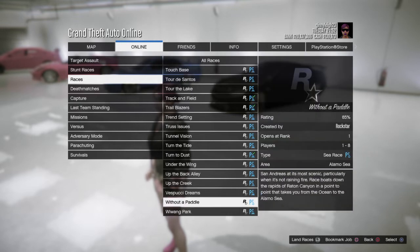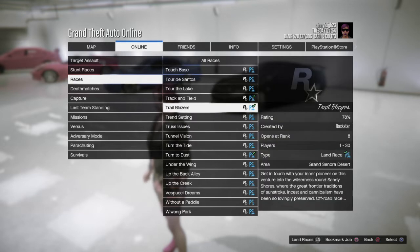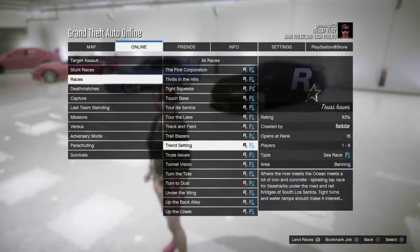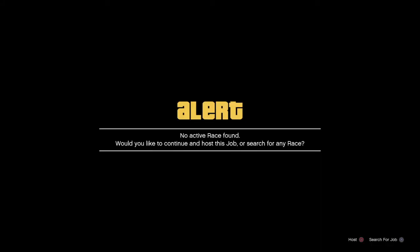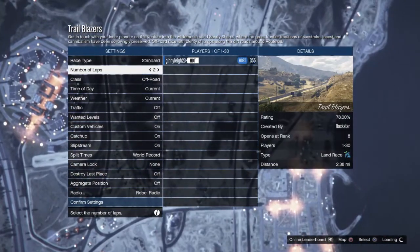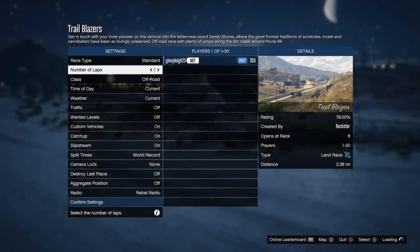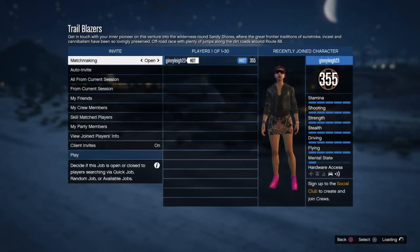Obviously depending on what type of vehicles you like to race, there might be a better preference for you. But the one that I chose, and the one that got me to complete it rather quickly, was the Trailblazers race. We want to go ahead and launch that job and host it ourselves so that no one else is in there. We want to set up the number of laps to one and confirm those settings.